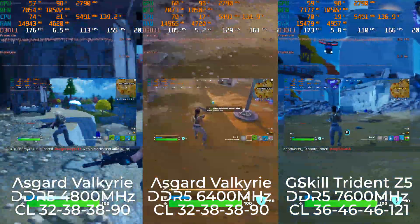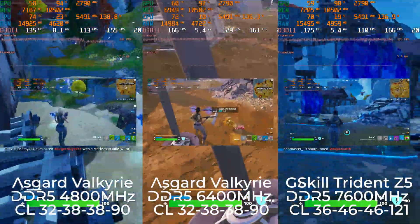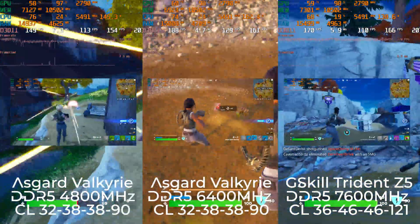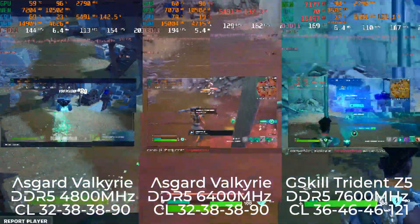The way developers designed Fortnite to load assets is causing RAM speed to make a difference in how fast the game runs frame-rate-wise, giving RAM speeds more of an impact on frame rates. This kind of optimization is neither bad nor good, but as you'll see, not all games scale with different RAM speeds like this.